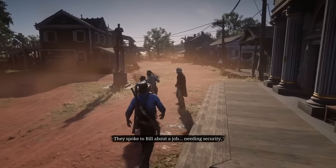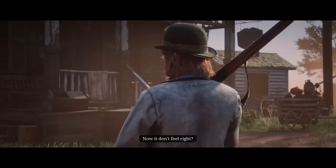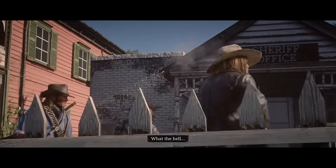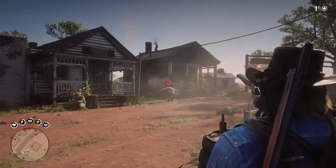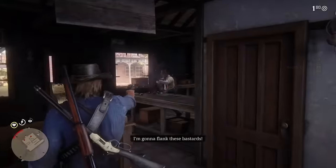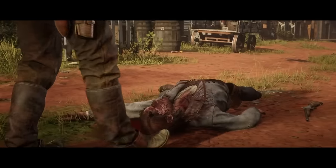The next day, I met up with Sean, Bill, and Micah because the sheriff wanted to talk to us. Not even a minute after I met up with them, Sean got shot in the head. The gig was up — they'd finally figured out who we were. It also turned out that the tobacco fields me and Sean burnt down were actually owned by the sheriff's family, so that definitely did not help our case. Nonetheless, I took them all out and we lived another day. Well, most of us.